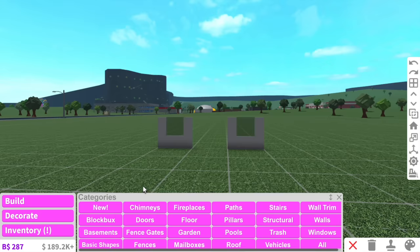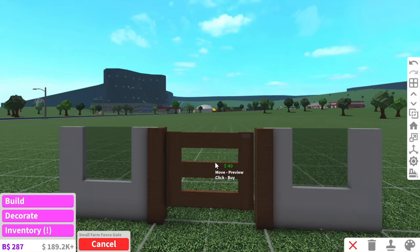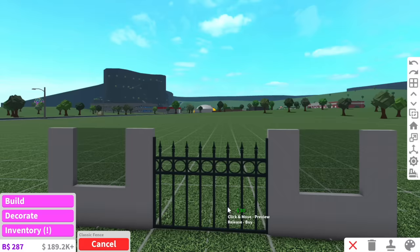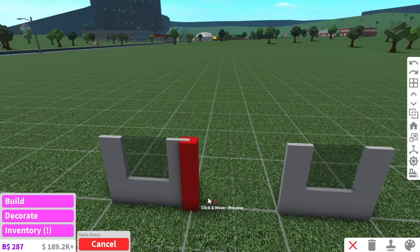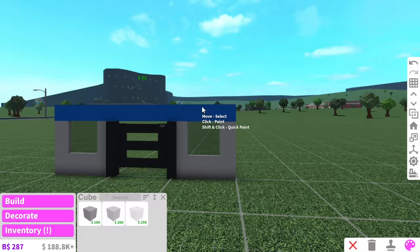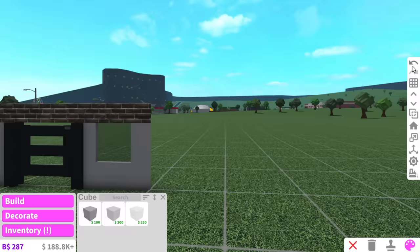As for the windows, we're going to be using transparent cubes because obviously we can't be using real windows. As for the door, what if we put a farm fence - we can use a small farm gate for the door, but it's kind of see-through, not the safest option for this baby house, this goo goo ga ga house. We're just going to use a farm fence and if we don't like it at the end we'll get rid of it.